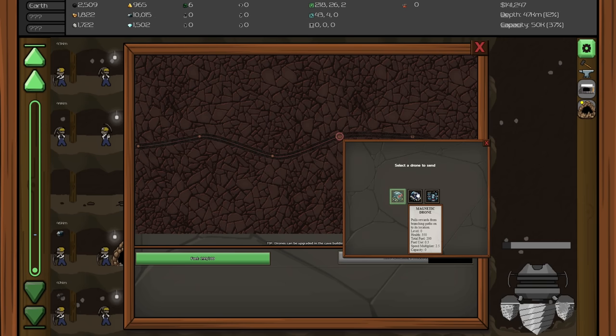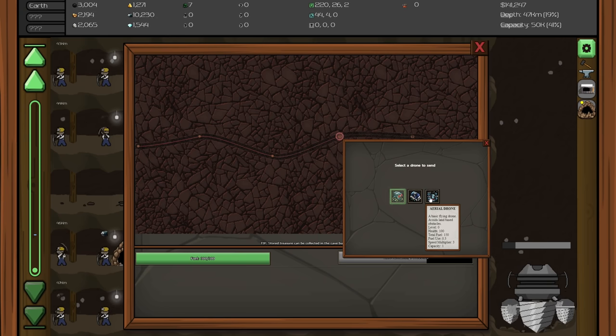Looking at drone types: the flying drone avoids land-based obstacles, has total fuel 150, fuel use 0.3, and speed multiplier 3. The basic drone is speed multiplier 1, can carry multiple things. The aerial drone can only carry one thing but can pull items into a center path. And the magnetic drone can pull three - so it's like the cargo dude.